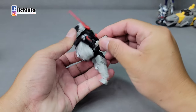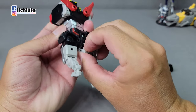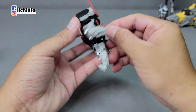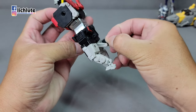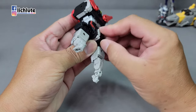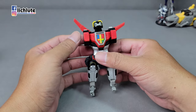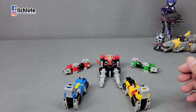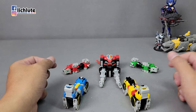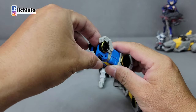尾巴顺势折一下，堆叠到内部去。头部当然最后才翻出来。我怕左右手搞错，先把位置摆对。腿部组合时还有一个部件要记得翻上来，就这个部件，要把它往上推出来。